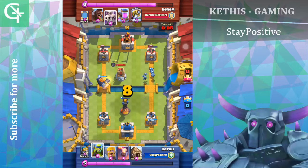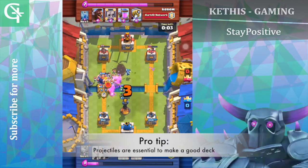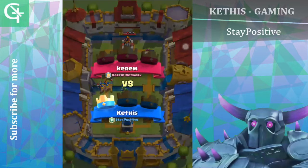Something I will improve for my deck is to always have a projectile spell, so that when you get to overtime and he keeps protecting his tower, you can just fireball it.